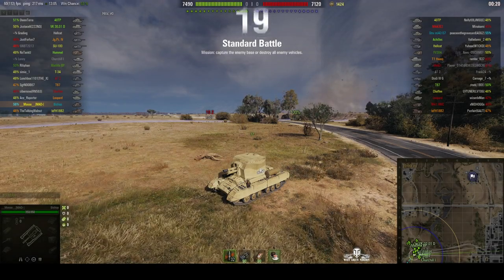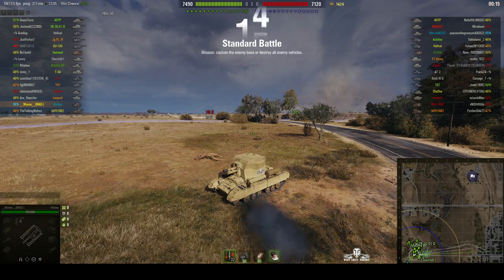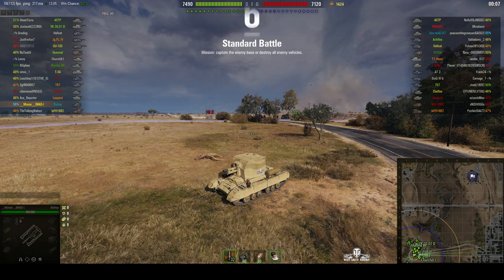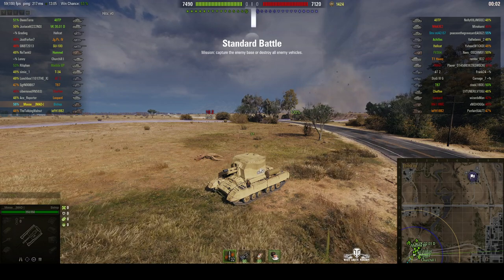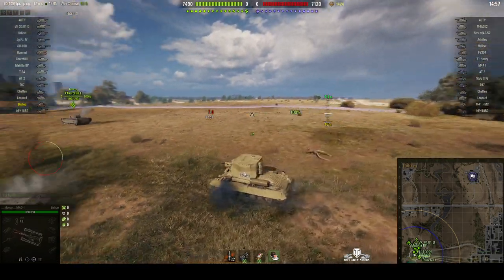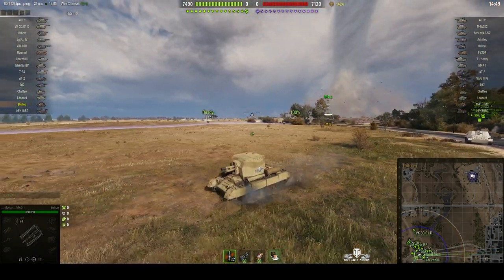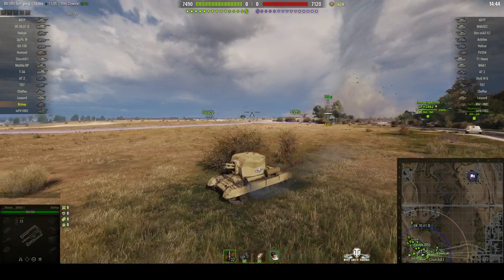Welcome back to WhatRT Noobs. This is a Bishop — the tier 5 British SPG. It's now the entry level for British SPGs in the new paradigm, and this one is located on the southwest spawn of Highway under the command of Moose. He's recently just re-bought his Bishop — he sold his Bishop and his Gorilla but was trying them out again. Moose is a bit of a French arty guy, but he's trying some of the other ones again.